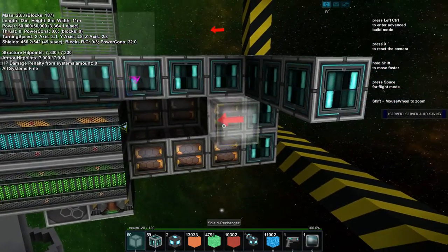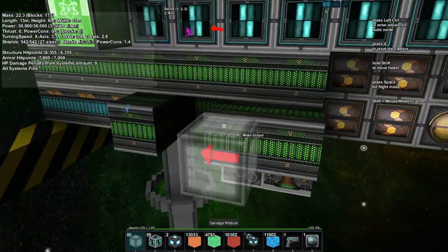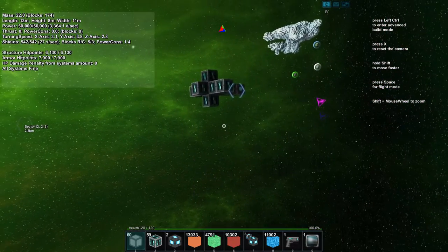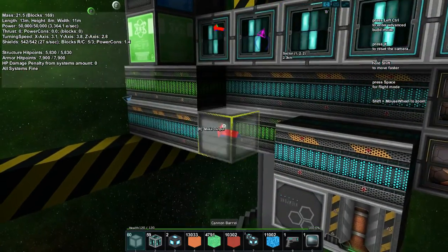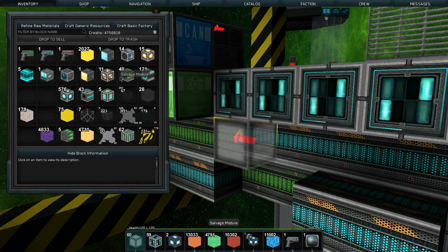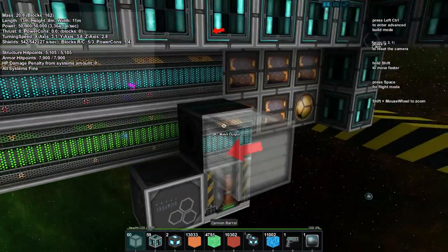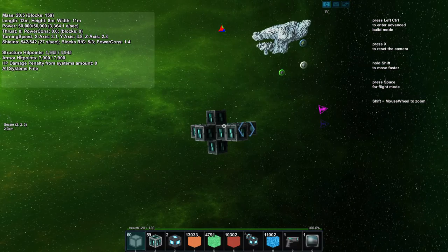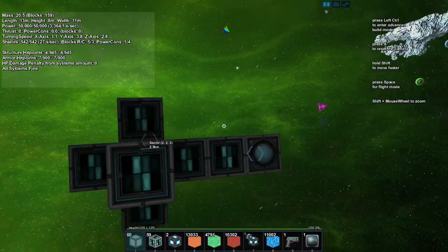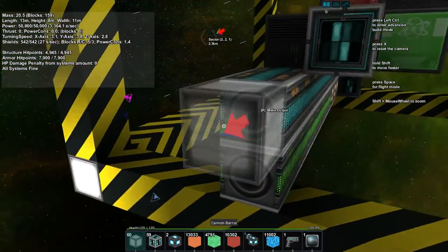Now checking if the power grid is in place. The next step is putting thrusters on the back of the ship — the green or blue circle ones. You just place them on your ship somewhere and they should face the back automatically, no need to set different directions.